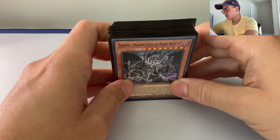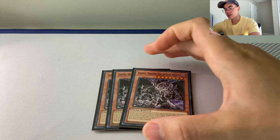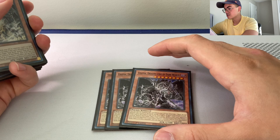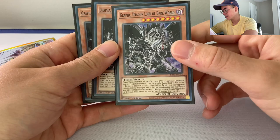What is a Dark World deck without its big boss monsters? We run triple Grapha. You discard Grapha, you get to pop a card on the field. Not only that, he gets us into our bigger boss monster — 'Bigger Grapha.' He lets us bounce cards back to hand, he's two special summons, level eight, so you can get into level eight plays. And with the field spell, he's a 3,000 beatstick. So we love our triple Grapha.